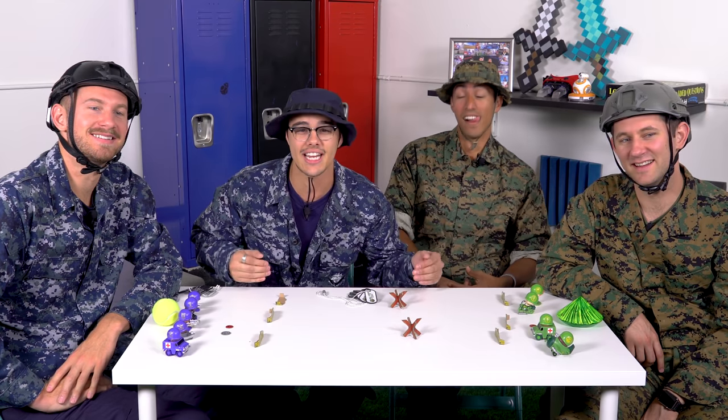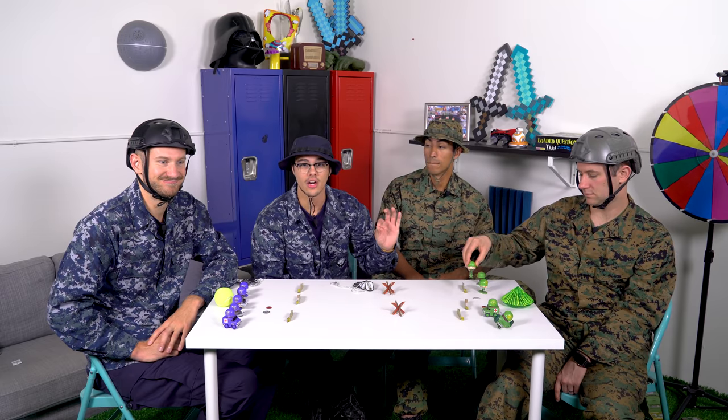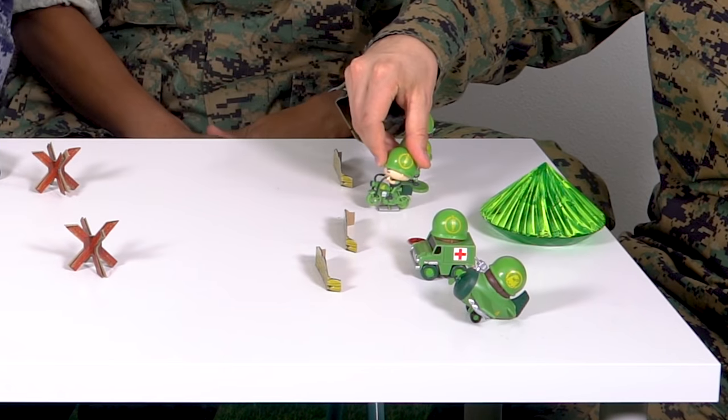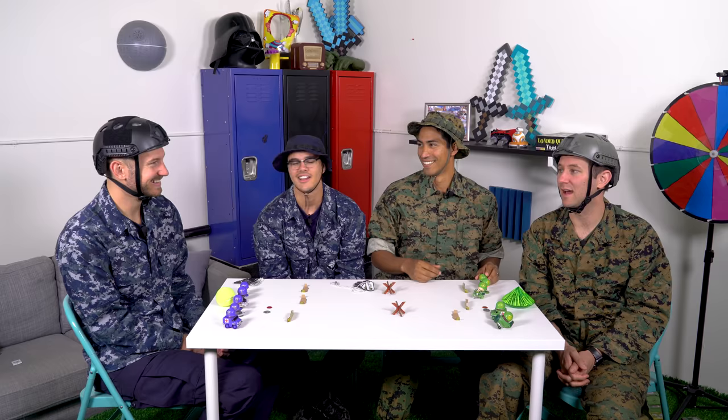There are 100 unique characters to collect in series one, including four super rare characters. In the green army and the blue army, we have General Panic and General Pain leading the troops in an epic battle. Each pint-sized character is part of a special unit and they all have some pretty funny names, like Captain Pork Chop, Captain Obvious, and Sergeant Swaag. That's me — I'm Sergeant Swag!